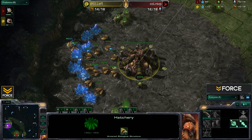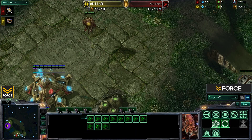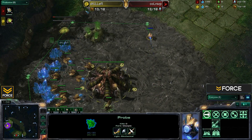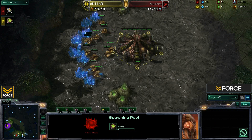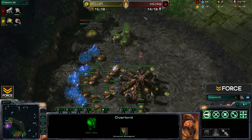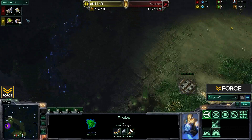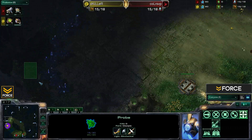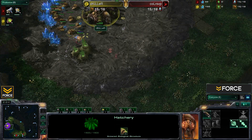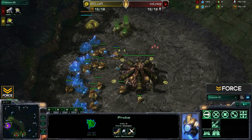Since Killer scouted RSVP right away, he can keep his drones on minerals and doesn't need to pull one out for scouting — the Overlord can handle that. We're going to see Pool first from Killer. He hasn't scouted the front yet, which is a dead giveaway for a Forge Fast Expand. You don't want to go Hatch first in that case, because Cannon Harass can really devastate a Zerg going for a fast hatch at around 15 supply.